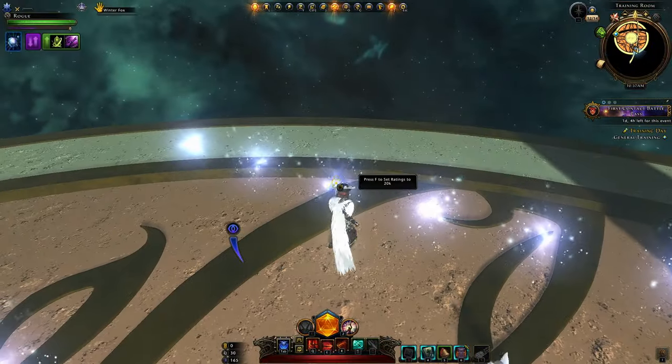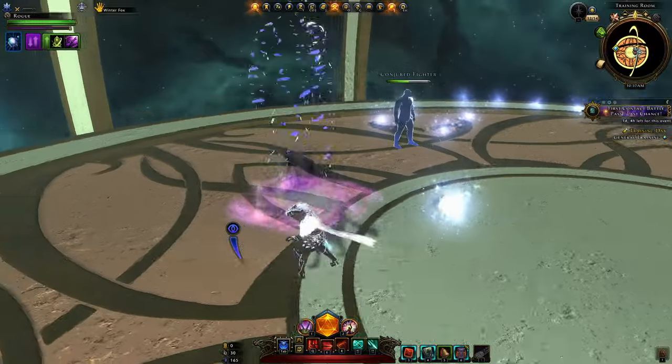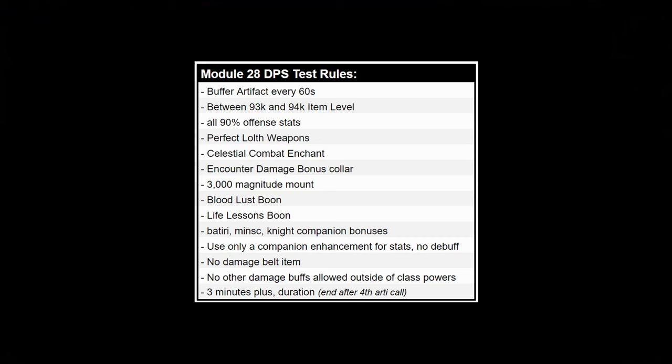Each test is done in the training room at 20,000 ratings. We summon an ally and a boss, get combat advantage, and attack our target. In order to get a fair test across all classes and individual tests, we use standard test rules. A very important thing to note is a three-minute-plus duration — you want to end it after the fourth artifact call to get that peak highest DPS, and we do that for all tests so we can compare equally.